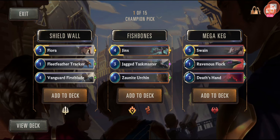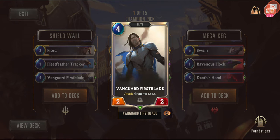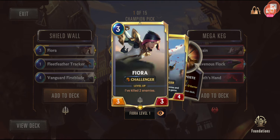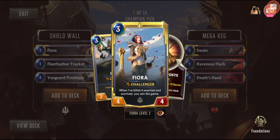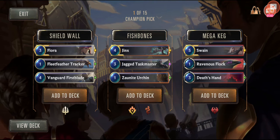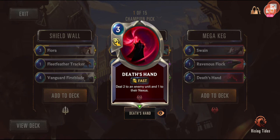So it's pick one of 15 champion picks. This is interesting — it's not a full deck. We get to pick which three cards to add to the deck. Let's have a look. Fiora: killed two enemies and then she levels up — her big thing is Challenger. When she's killed four enemies and survived, you win the game. Wow, that's certainly something. And Swain: deal three to enemy nexus when he strikes the nexus. I'm really leaning toward Fiora.